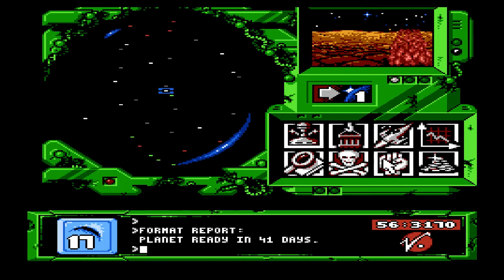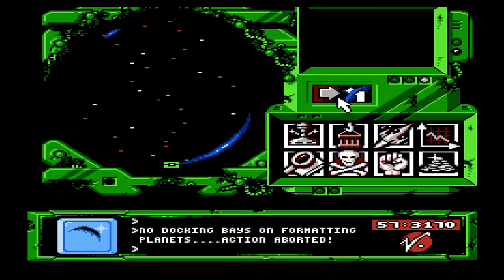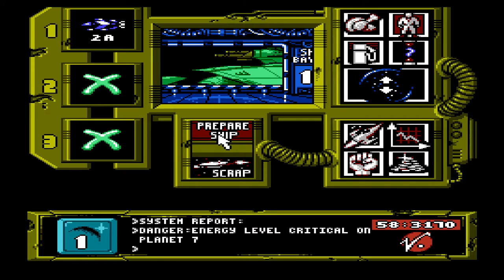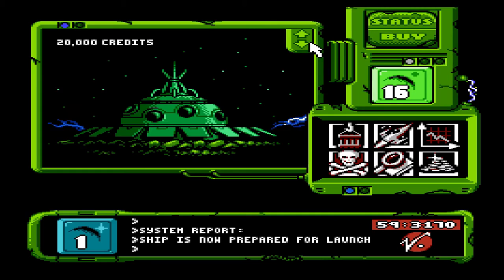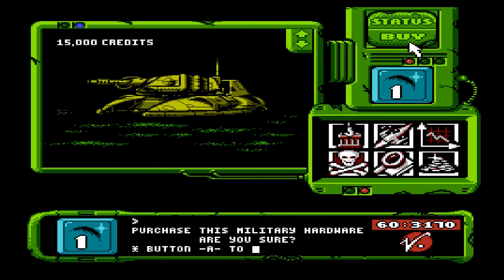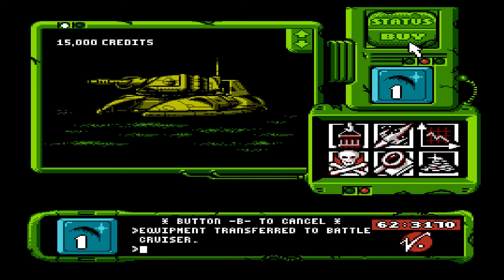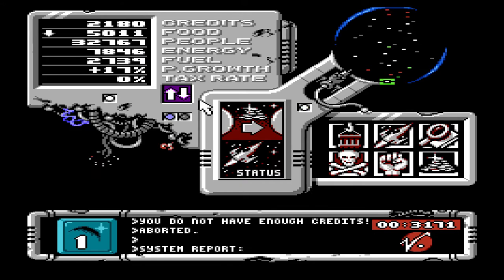I don't know if that's gonna be before the next attack. Okay. So select the first one. System report. Ship is now prepared for launch. So now I buy... do I need to go to planet one? Probably. Buy. Yep. Keep buying it. Equipment transferred to battlecruiser. I can't remember how many of these I can put on the ship — was it five or six? So that's the third one. I don't have enough credits. I'm broke. Population level is critical on planet three.